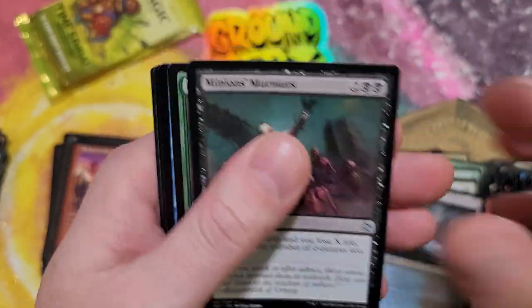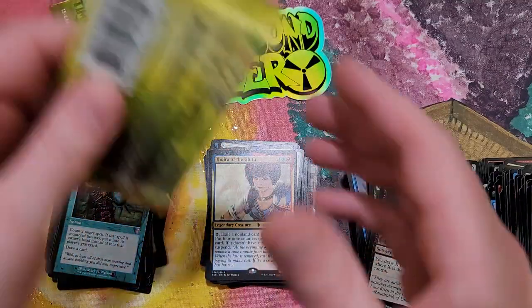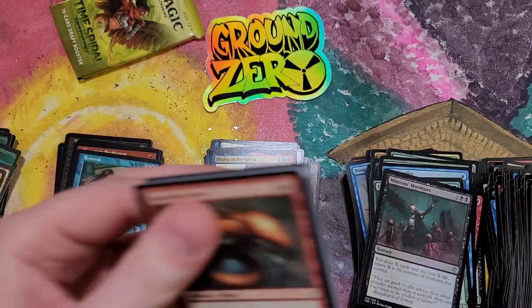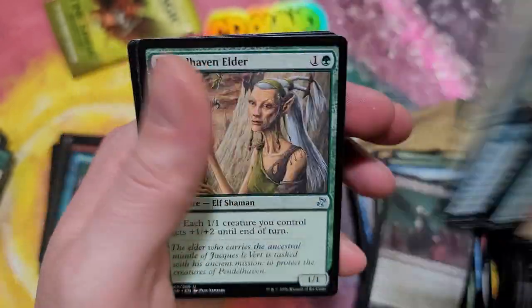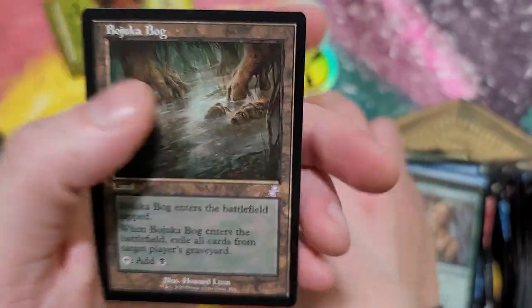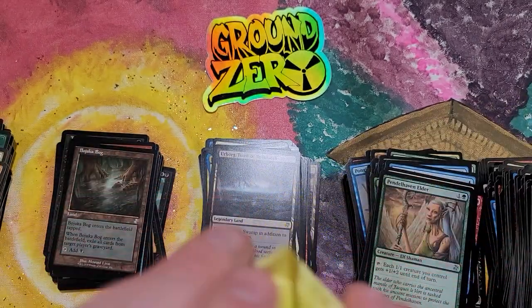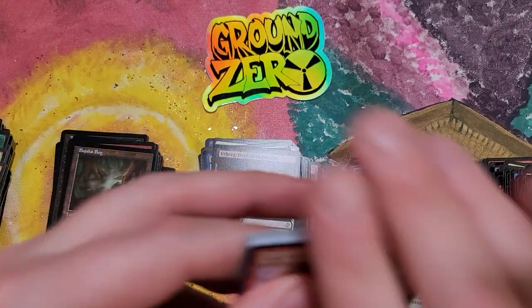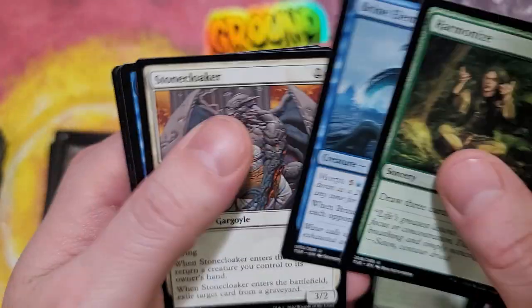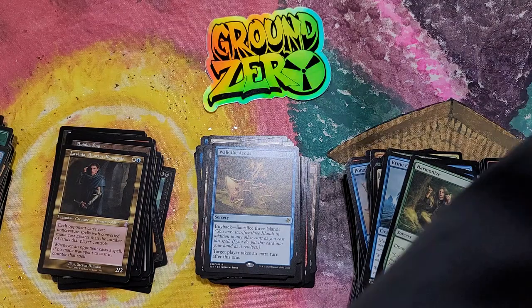Down to two packs. If we open one more foil time-shifted that would be asking a lot. Warped Devotion, Tomb of Urami - nice pool. And Barjuca Ball - great box, this was a fun little video. Don't forget your bacon cheeseburger pizza, guys - can't leave the show without that. Walk the Aeons, Lavinia - wow. Quick little recap on these two boxes: just the home runs - Wastes, Maul Drifter, Lavinia. How beautiful is that?